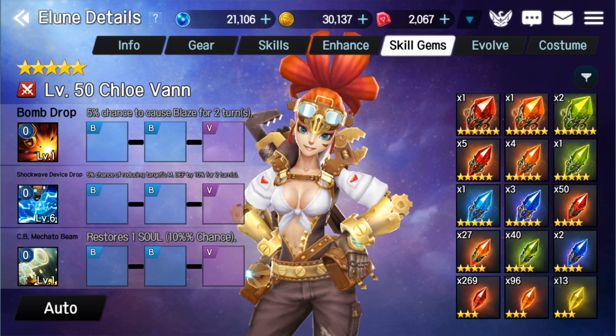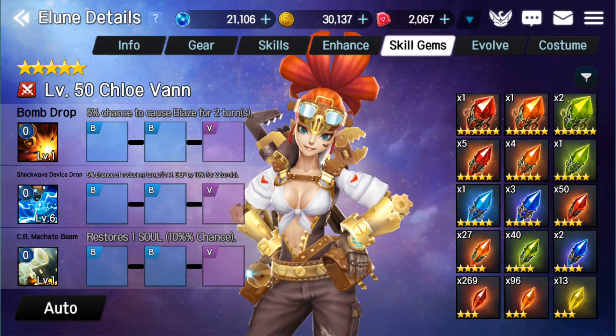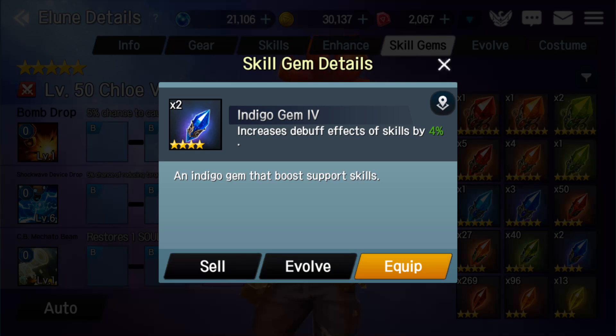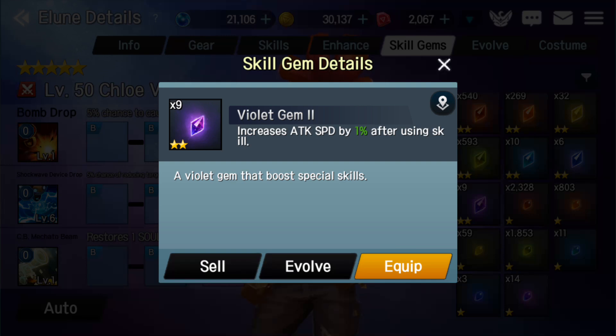In fact, if you were to do blue, blue, violet in this particular instance, it gives you the restore one soul chance. I think you've got to look at how you're going to use your champ when you're gemming. For me, I would not be following these set guidelines or looking for these set bonuses. On that first skill, that's not what we want to use - it's that second skill, Shockwave Device Drop. So on Shockwave Device Drop, I actually want to put in some Indigos - hopefully six-star Indigos - into this champ so there's a better chance of landing that Paralysis debuff and getting to that skill as quickly as possible. On Bomb Drop, I'm going to put in some Violet Gems so that after I use that Bomb Drop, my attack speed goes up and it's more likely I'll move forward in the attack lineup to use my second skill more often.